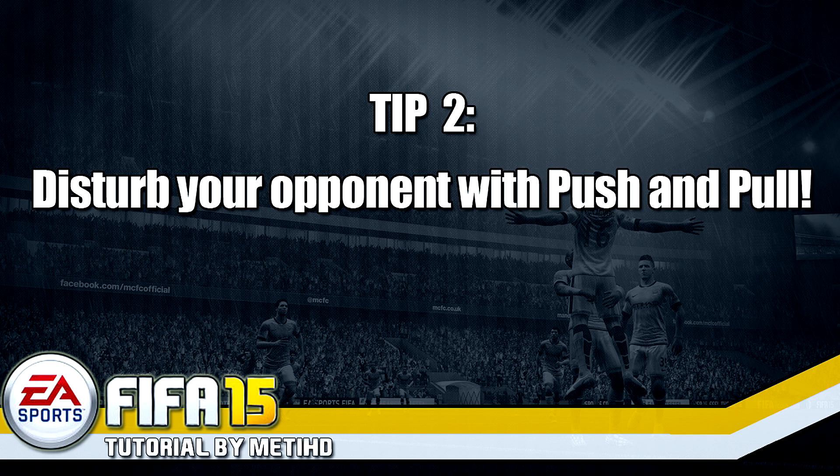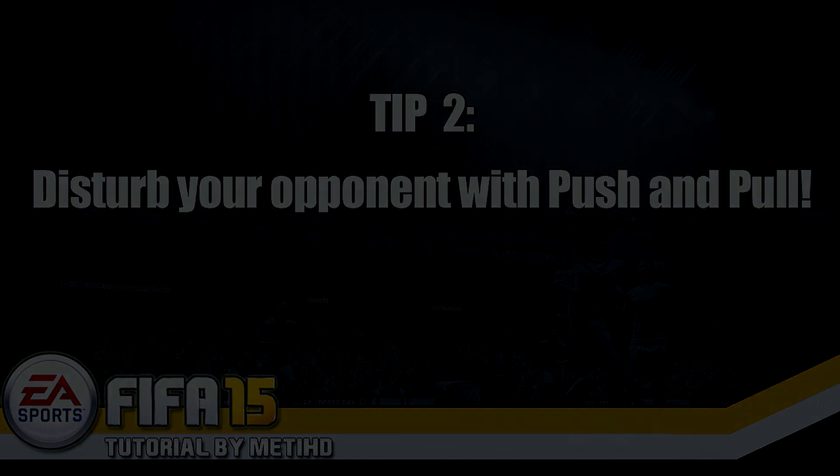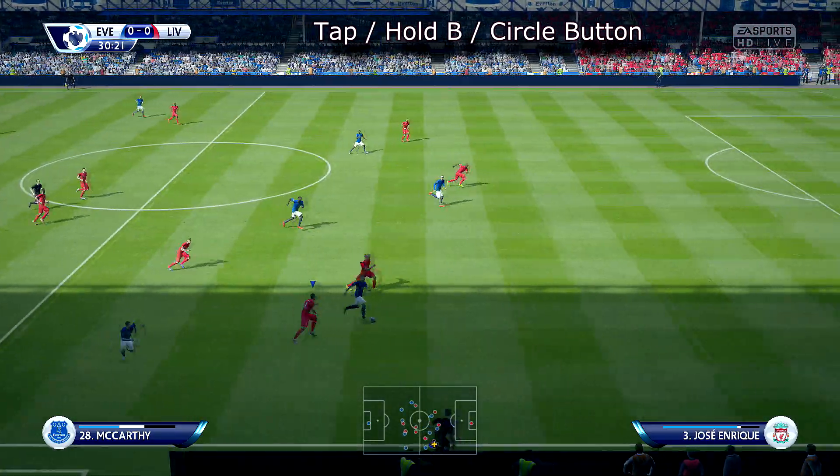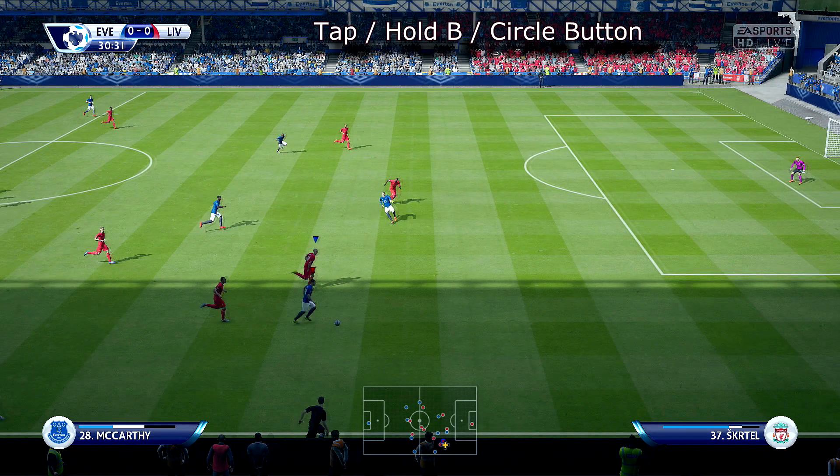My next tip is pretty simple: disturb your opponent by using the push and pull function. It sounds easy but it is dangerous as well. Use the push and pull function especially on the wings. Be careful using this function in the penalty box because it is so dangerous and you will get a lot of penalties against you if you are not careful enough. Sometimes you should tap the B button or the circle button and sometimes you should hold it. I tap it if I am not close enough to the striker, and if I already have contact I try to hold the B button — then it works best.